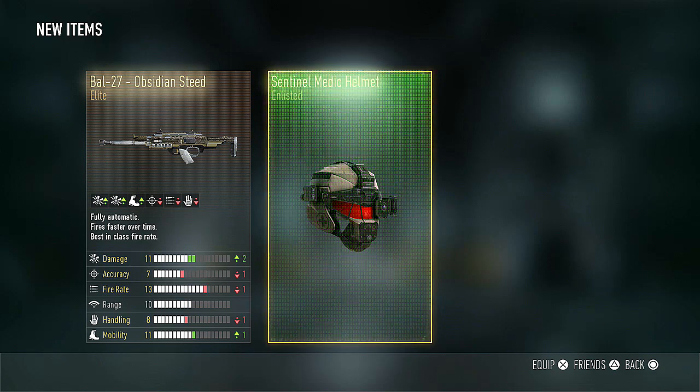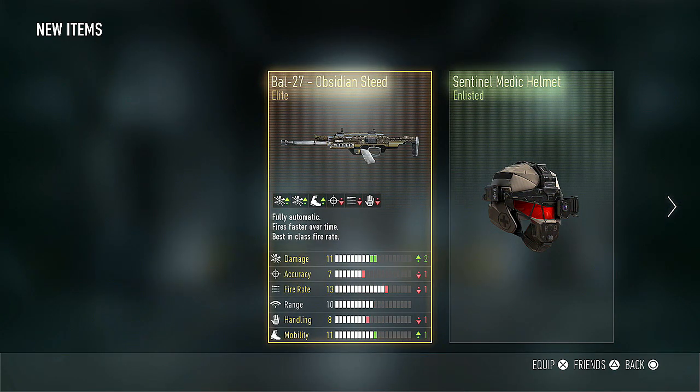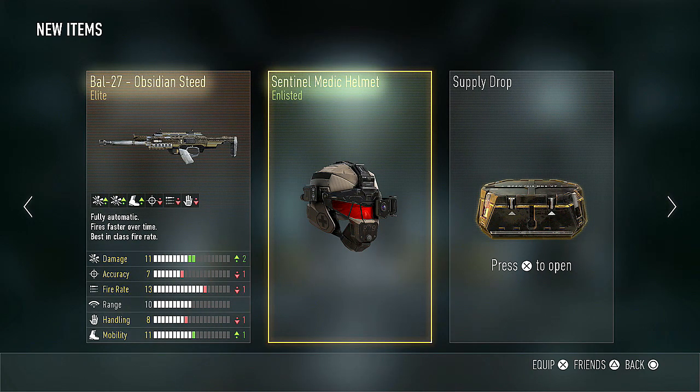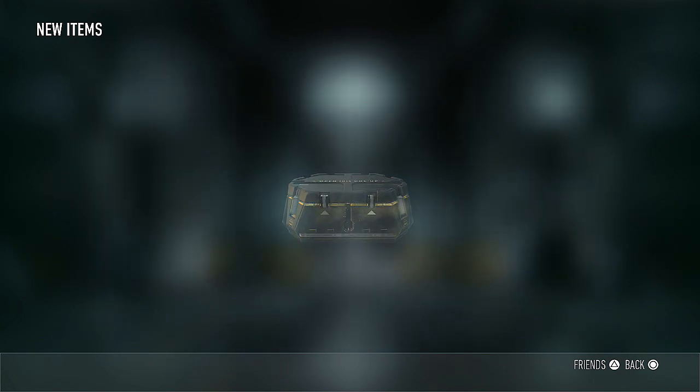That is something special — the BAL 27 Obsidian Steed. Definitely something a lot of people are looking for because it's a plus two damage on the BAL. Unfortunately, this comes at a time when the BAL has been nerfed — well, that's fortunate, honestly. And I've already done the Diamond Camo for the BAL, and I only really play with guns I haven't done the camos for yet. That challenges me to use other weapons I normally wouldn't. So I probably won't get a whole ton of use out of this, but it's cool to have one of the best BAL variants.